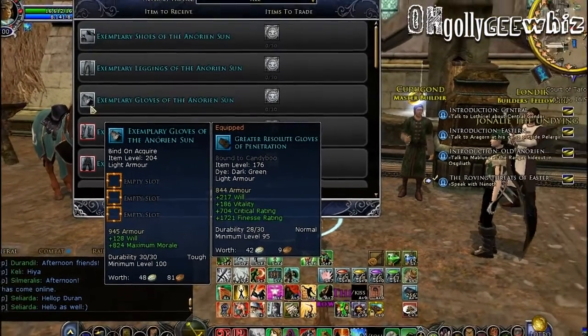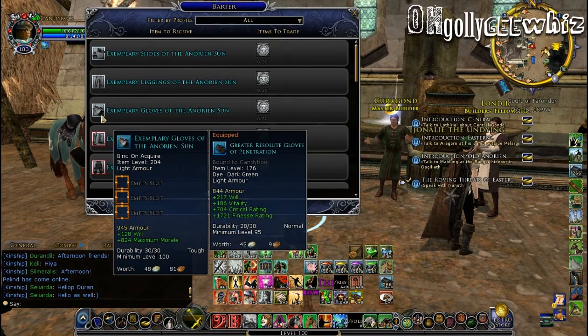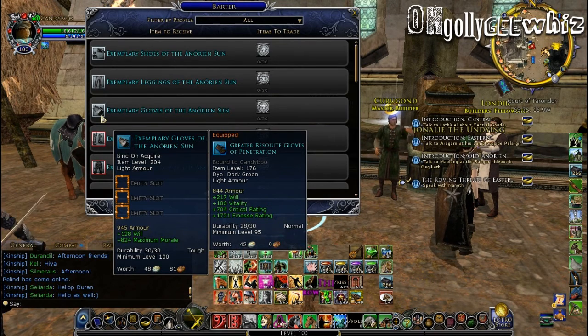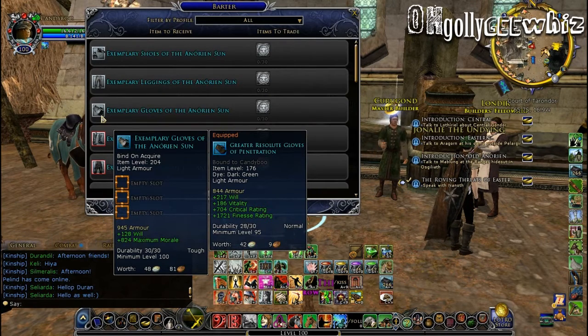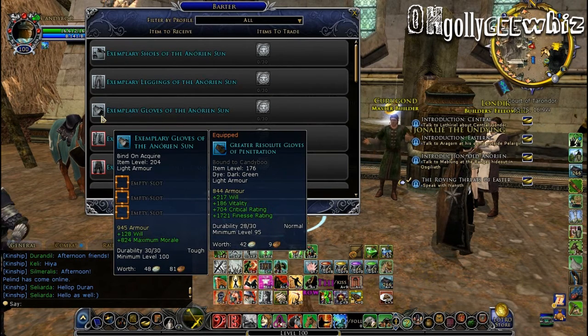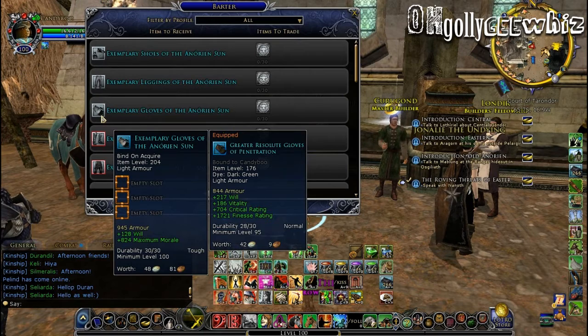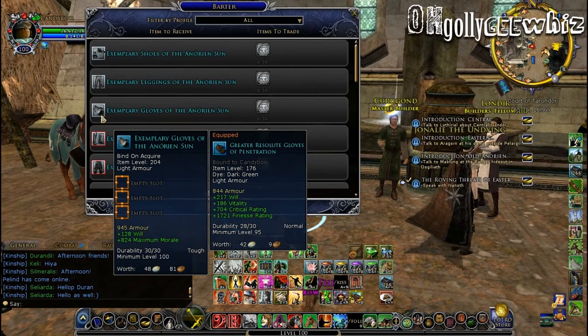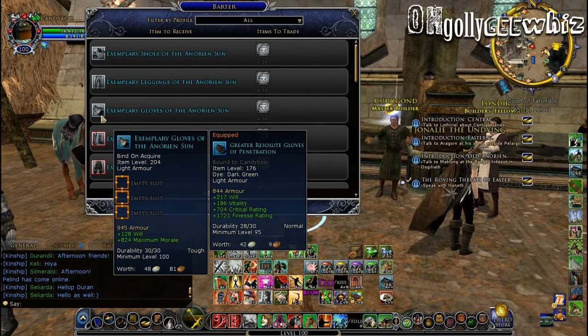This is better than Dol Amroth, I think, because it has a little bit more armor and a little bit more will, but it has less slots. However, if you are low on morale essences, it basically gives you free morale right there. Morale essences are super expensive, so if you want a little bit of morale, it's good to get this set.